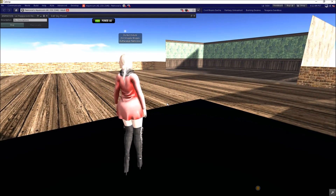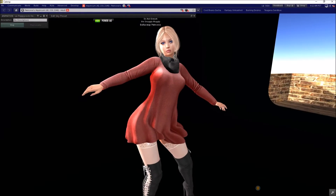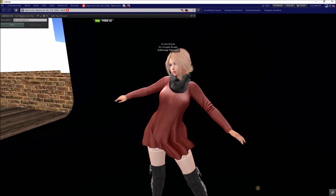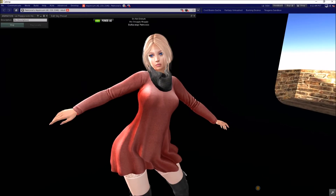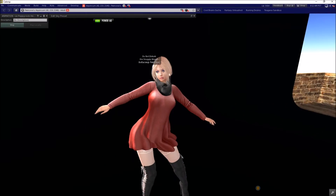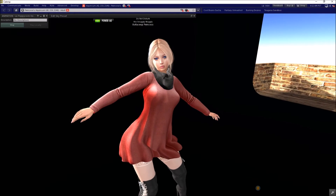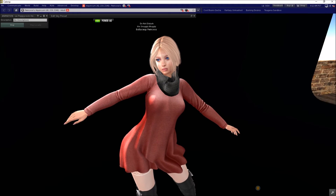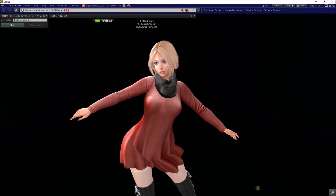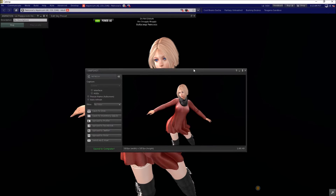I'm going to adjust my body the way I want it to be — that's perfect. Now I've got everything set up the way I want. When I'm taking a picture, I want to frame myself up the way I want it to be, and then Ctrl+Shift+S to bring up my snapshot floater.